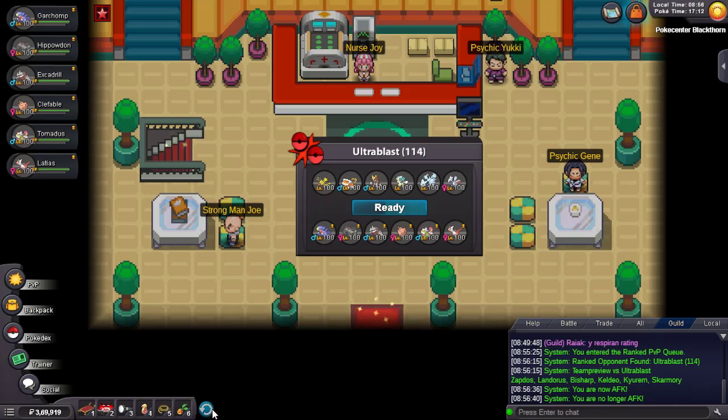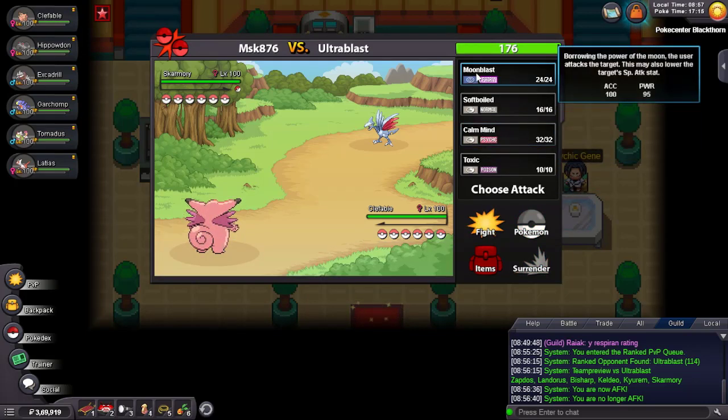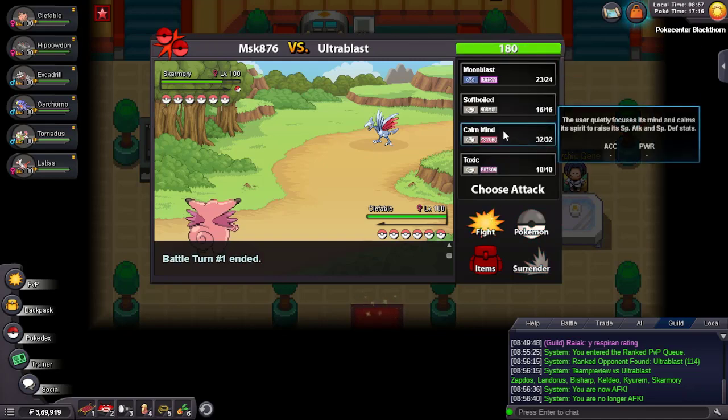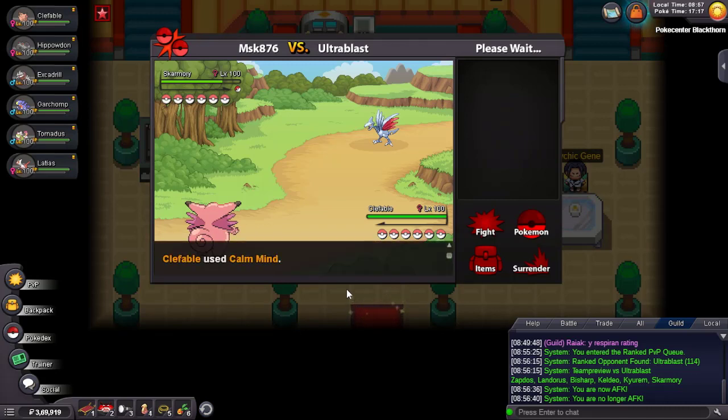Never mind that — let's see what team he has. He has Abdos, Landorus-T, and Skarmory. He has a lot of Water and Ice types so this could be dangerous, but I don't mind leading with Clefable as he did lead with his Skarmory. I can just Moonblast to see what he's clicking — is it Spikes or what? It's Stealth Rocks.